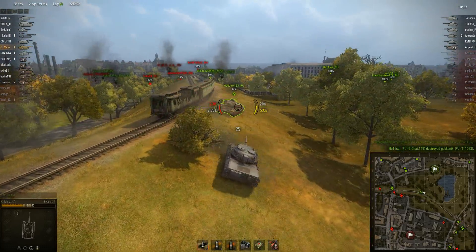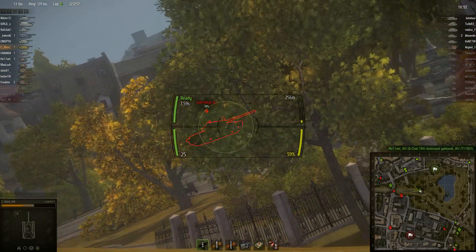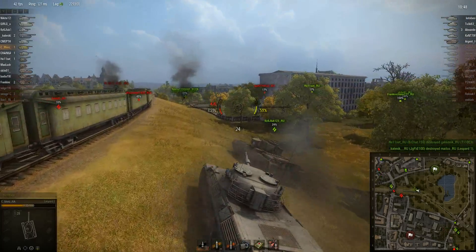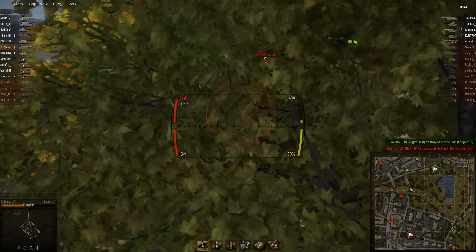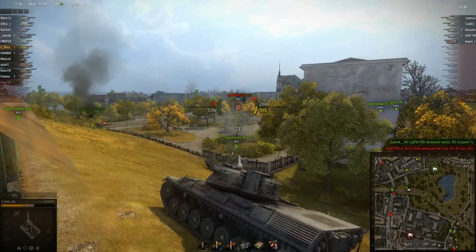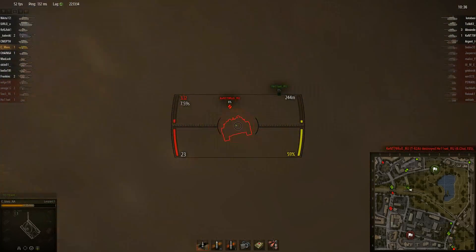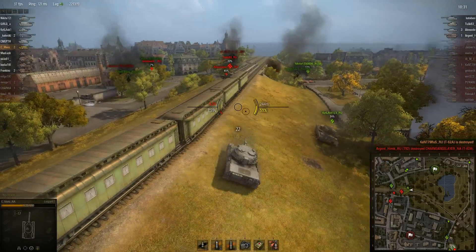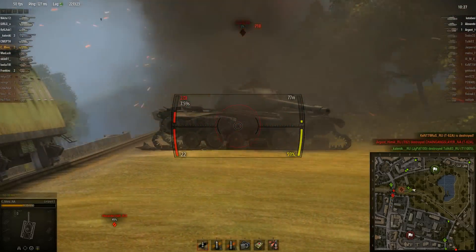Basically I like to sort of play this like a Bat-Chat in a way, since you really can't expect to hold a spot. You have very limited armor and HP for tier 10, but you're a very good support tank — you can get in, do damage, and then zip away to where you need to be. The difference is this is a bit more of a long-range support tank compared to the Bat-Chat, where you do have to get a bit closer due to the accuracy.